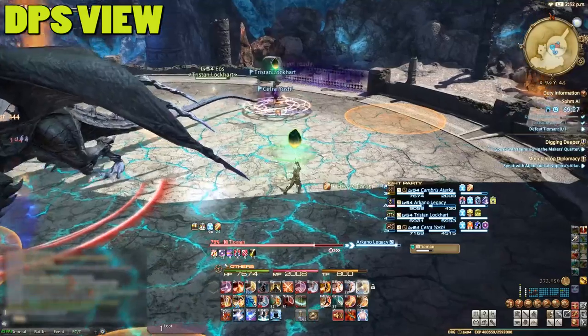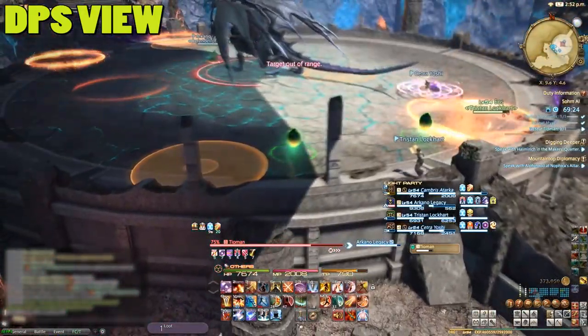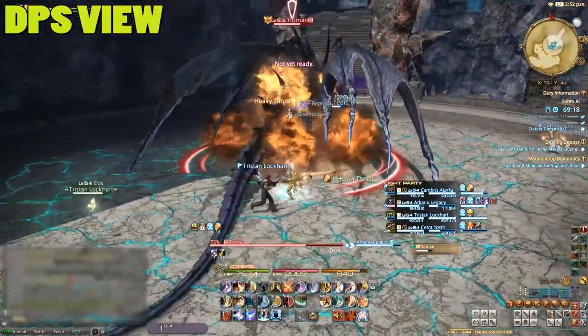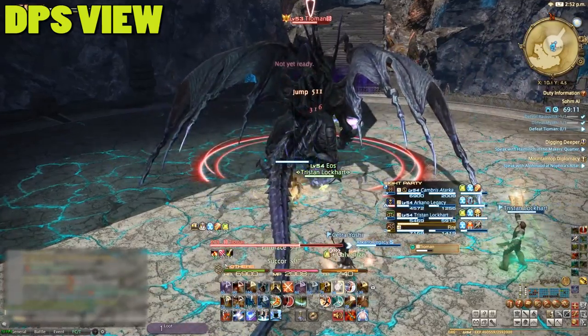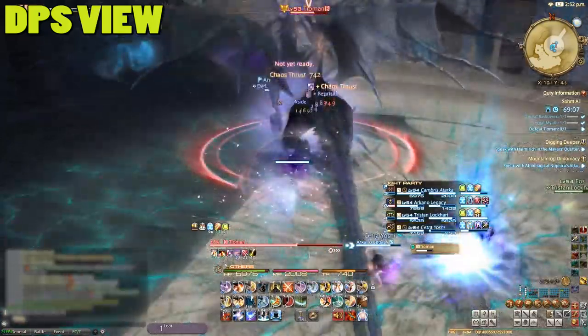If you get marked, run to the edge of the room, wait for the comet to start its descent, and then run as far away as possible from the impact zone. To avoid comets hitting all over the place, some marked players will move to the same location. While this makes things cleaner, it does mean you'll take double damage if you're not fast enough. With that said, healers don't stress too much, as you're likely more than good enough to handle things at this stage in the game.